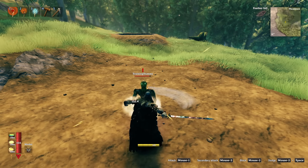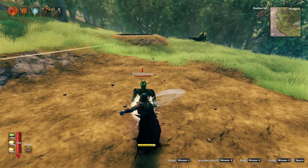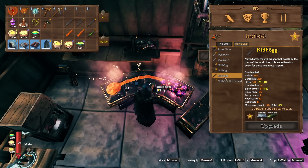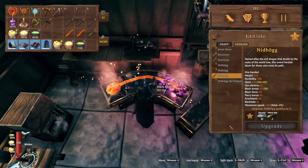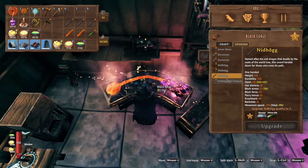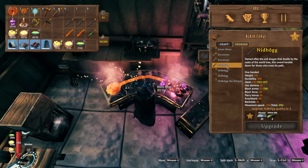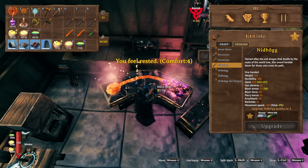If you have a fully upgraded black forge — which should be level 5 — that means you can upgrade the flame metal sword to rank 3, because a level 1 needs a level 4 black forge to upgrade, and a level 2 needs a level 5.